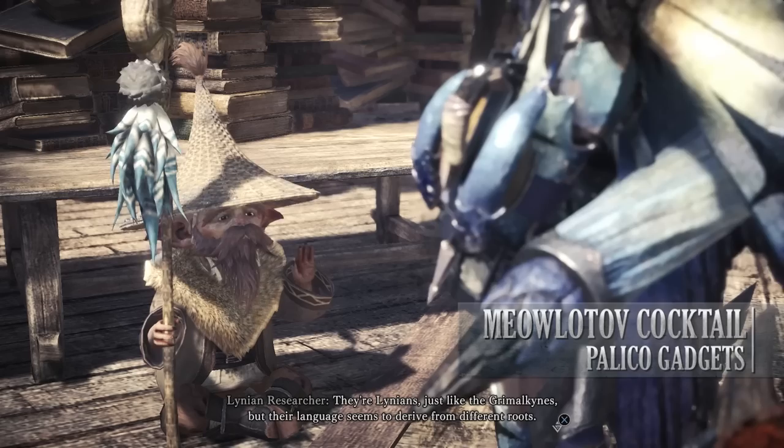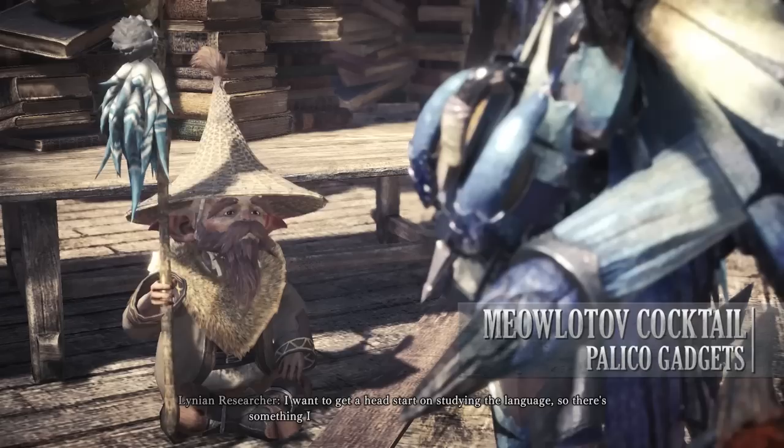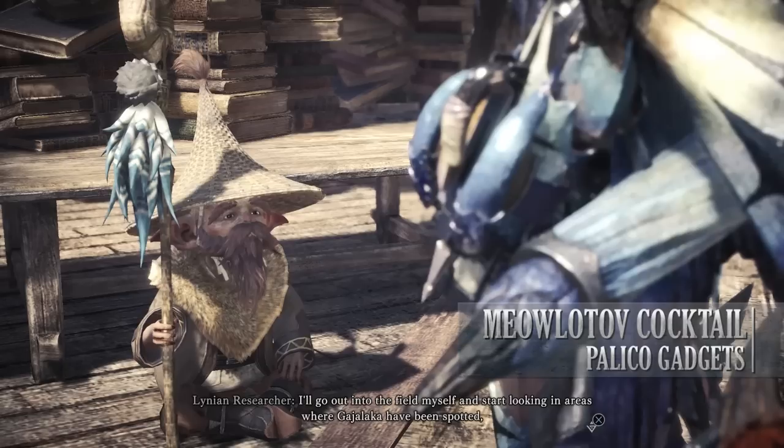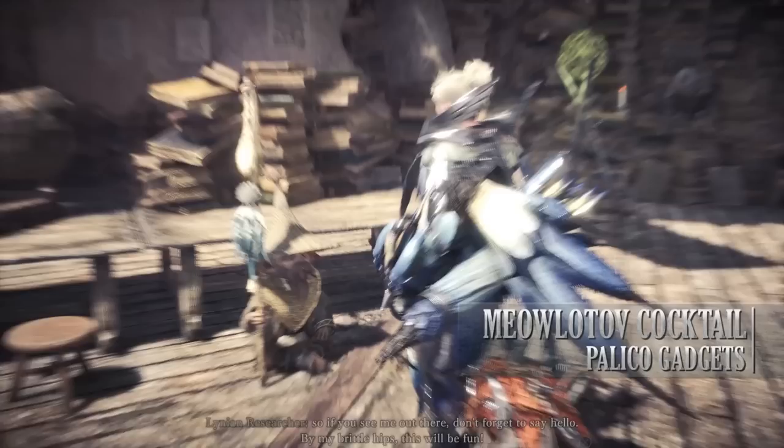The final Palico gadget is the Meowlatov Cocktail, found in the Elder's Recess. As this is the last item, there is also a more complicated quest behind it. You have to get to the point where you can access the Elder's Recess, so you have to progress fairly far through the story. You also have to have collected all the other Palico equipment and defeated Zora Magdaros for a second time.